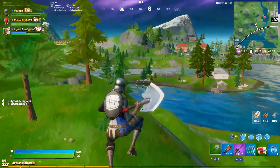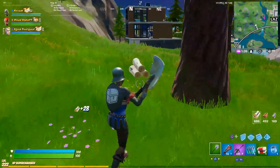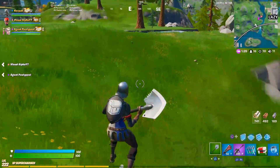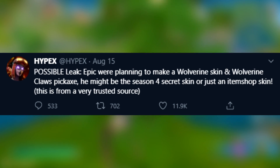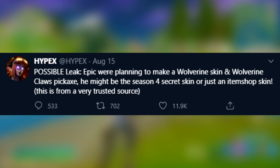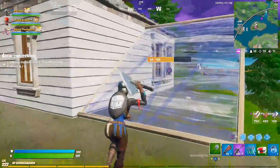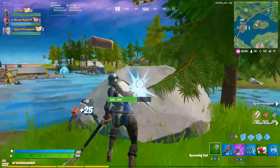Another brand new piece of information that just came out this morning is also from Hypex, who is a dataminer and leaker with over a million followers on Twitter and one of the most reliable sources for Fortnite leaks. He tweeted out saying — possible leak — Epic were planning to make a Wolverine skin and a Wolverine Claws pickaxe that might be released in Season 4 as the secret skin, or it's just going to be coming out into the item shop. He noted this is from a very trusted source. It's really no surprise that Wolverine is going to be coming into Fortnite.